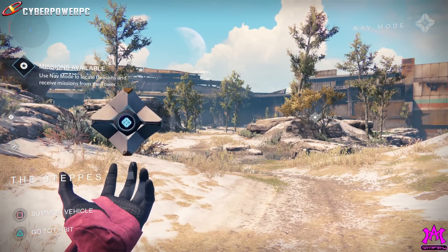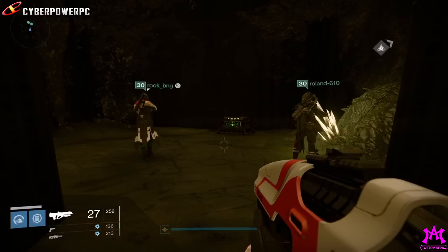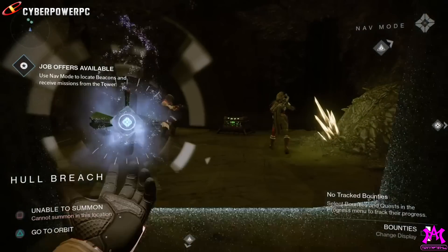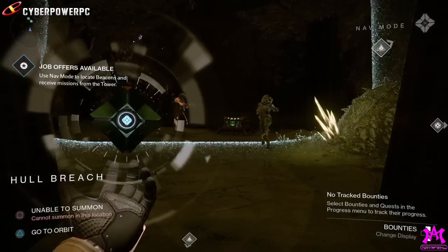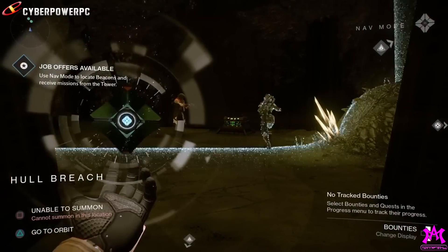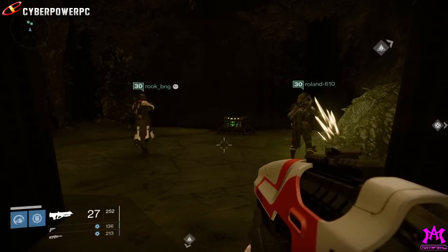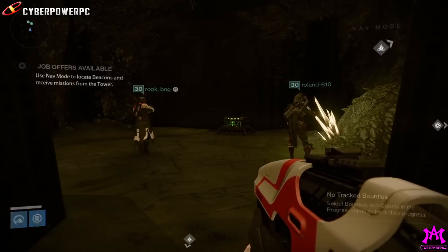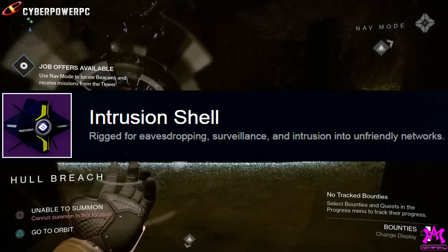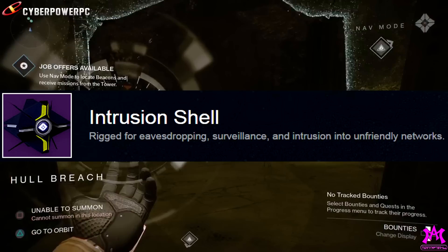Until people started pointing out that there was a colored ghost in the Taken King VidDoc — and it looks like it's a green ghost. So even though this might not be the Intrusion Shell, it definitely doesn't look like the normal Dinklebot we're used to seeing. In fact, this looks kind of hive-ish in color.